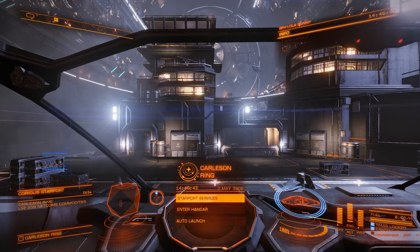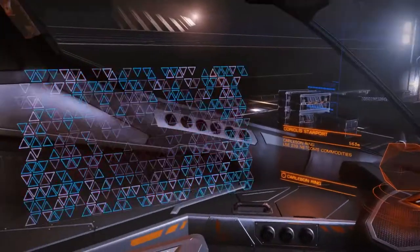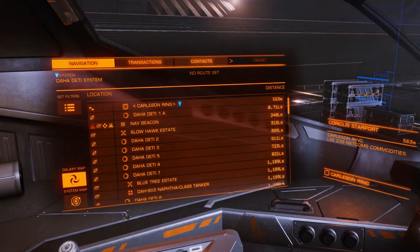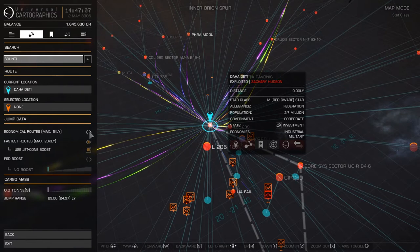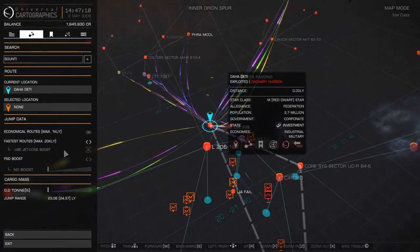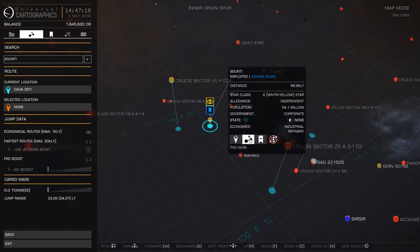Today we're going to be plotting a course over to our home system of our squadron. It's over in Soundtee but we're going to take a nice scenic route. So when we set the course, we'll be going over here and going to Soundtee — just type that in there. We're going to be using an economical route, search for that, and plot the course.